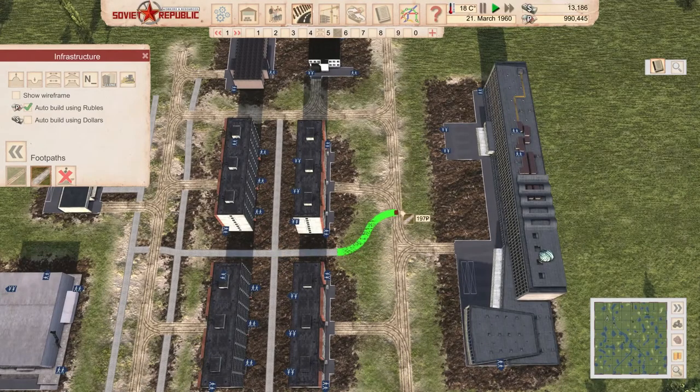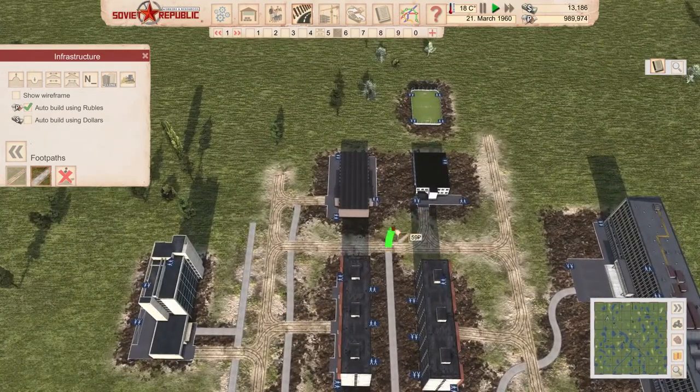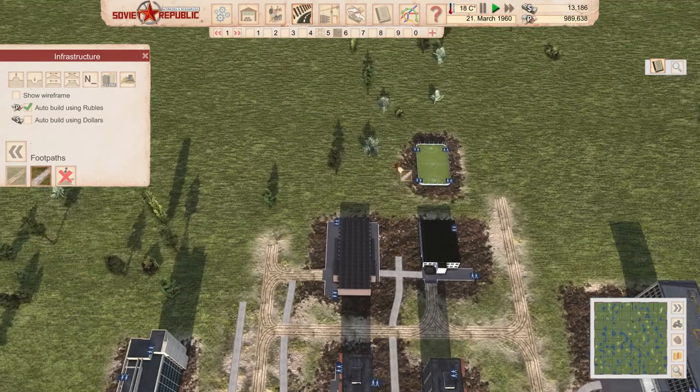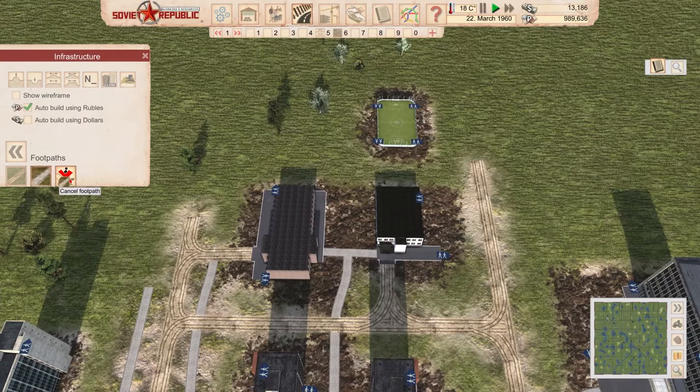First things we're going to do is connect our little town to all the places here. University is the most important building here, because without university, you cannot have chemistry. I will finish the pathways and be back with you as soon as we have any progress.